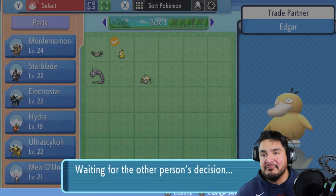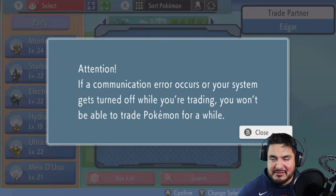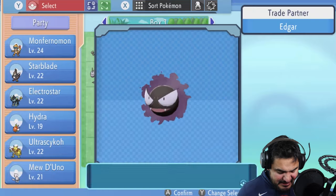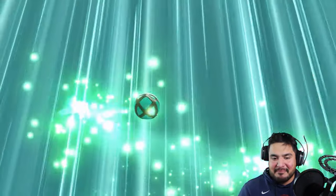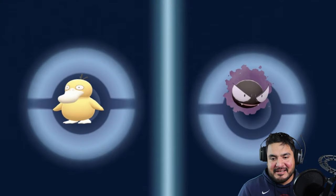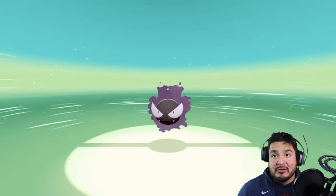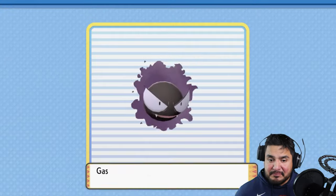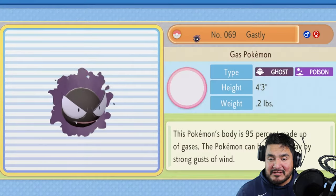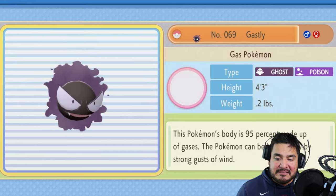I've always wanted to use Smoke — that's what we're calling Gastly — in any kind of Pokemon game but never had the chance. So we're doing a trade with my brother's game. Psyduck is being sent away, and look at that — Smoke is coming back! The only way to get Gastly is in the Grand Underground, so we're not waiting for that. Because it's a traded Pokemon, Smoke gets a boost in experience points.